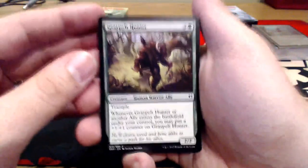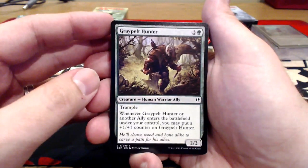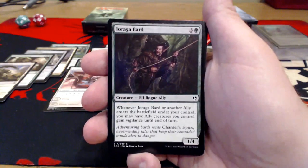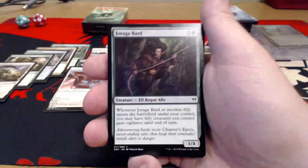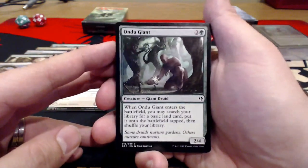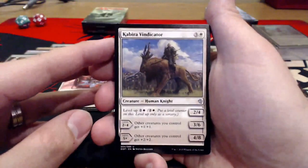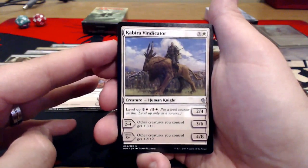Graypelt Hunter — three uncolored and a green for a 2/2 with Trample. Whenever the Hunter or another ally enters the battlefield under your control, you may put a +1/+1 counter on the Hunter. Joraga Bard — an Elf Rogue Bard, three uncolored and a green for a 1/4. Whenever Joraga Bard or another ally enters the battlefield under your control, you may have allied creatures you control gain Vigilance until end of turn. So obviously this deck is all about allies. There's one creature — three uncolored and a green for a 2/4: when it enters the battlefield, you may search your library for a basic land card, put it on the battlefield tapped, then shuffle your library. Kabira Vindicator — three uncolored and a white, a level-up card going from a 2/4, to a 3/6, to a 4/8. Other creatures you control get +1/+1 or +2/+2. Wow, that's pretty good. I like this card.